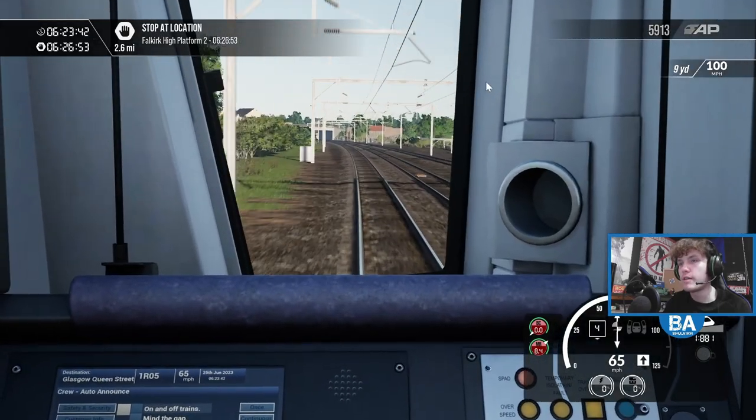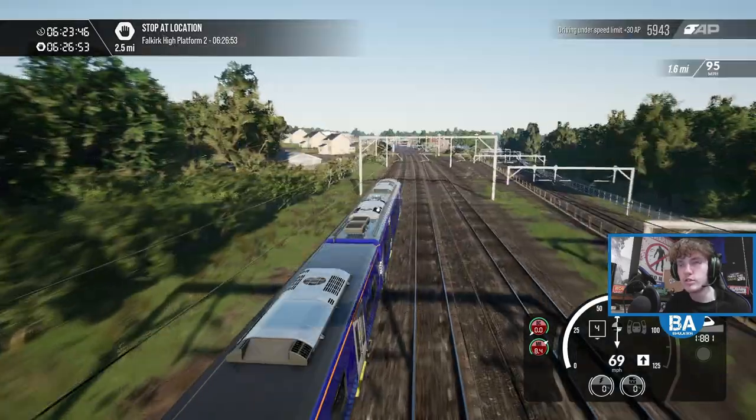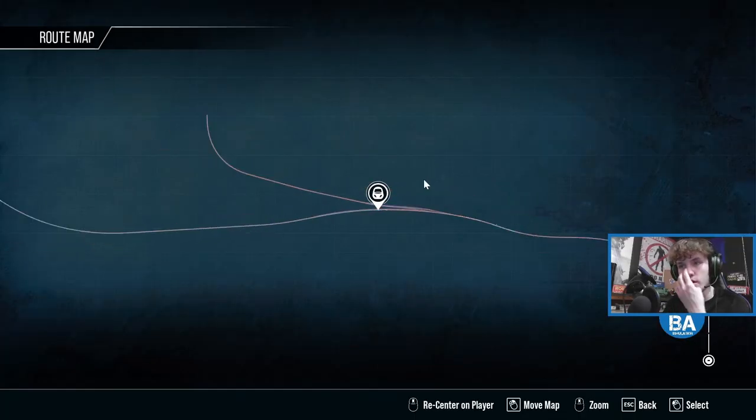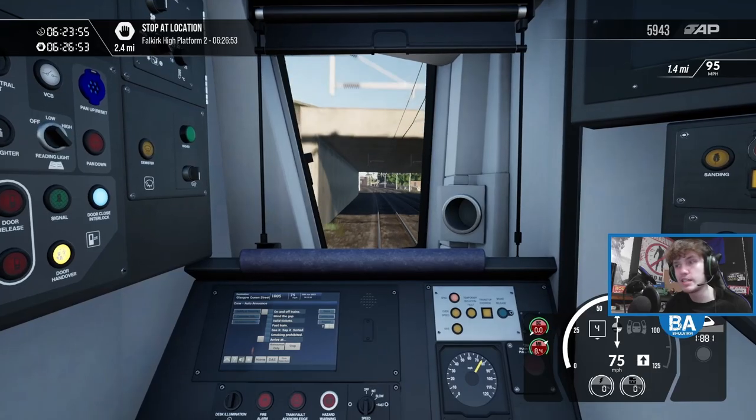That goes down to Falkirk Grahamston — it's actually a really steep gradient down there. I've been down that way on Train Sim Classic. It doesn't feature in this version of the route. And it goes down to Falkirk Grahamston — they come round and into the station, really steep.